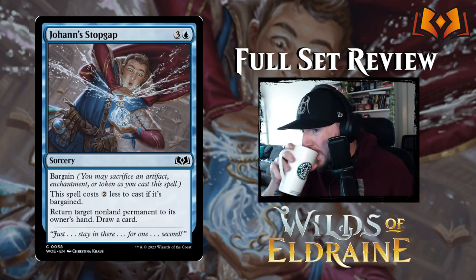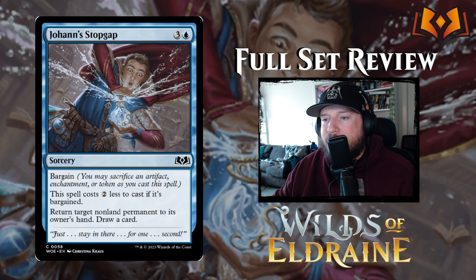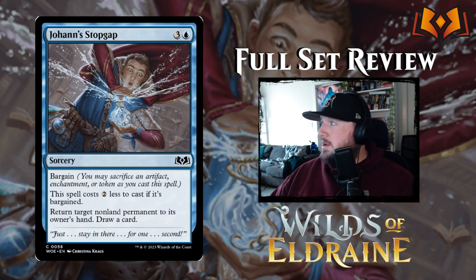Johan's Stop Gap is next — three and a blue for a sorcery with bargain: this spell costs two less to cast if bargained; return target non-land permanent to its owner's hand and draw a card. If the bargain only reduces the cost it's almost never worth it — there might be situations with tokens or enchantments you don't need, but otherwise paying four mana to bounce a non-land permanent and draw a card just isn't strong enough. There's not enough value there.